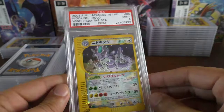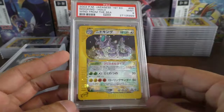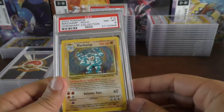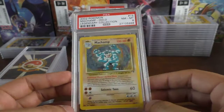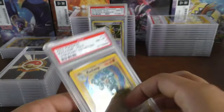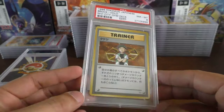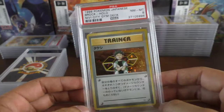Going back to Japanese, we have a Nidoking holo — Japanese mint 9. It's a first edition. Back to English, we have the Legendary Collection Machamp — near mint 8 — not going to be one for keeping as it doesn't meet our criteria. Then we have the Nibi City Gym Deck Brock holo — near mint 8. Very clicky, these cards!